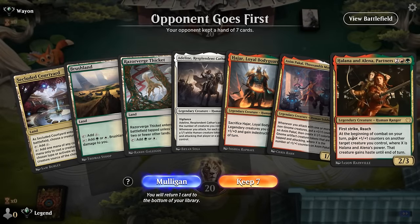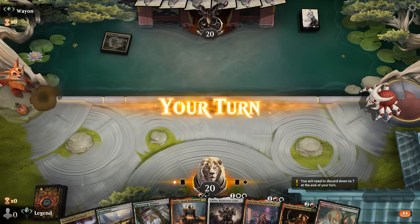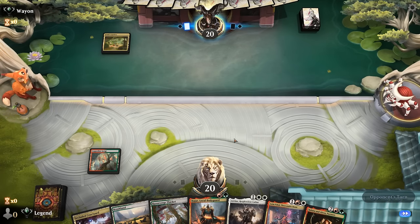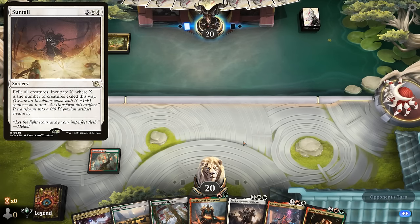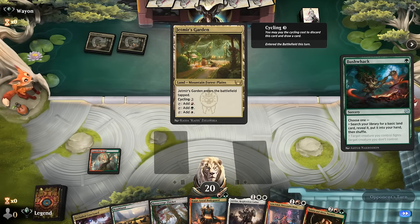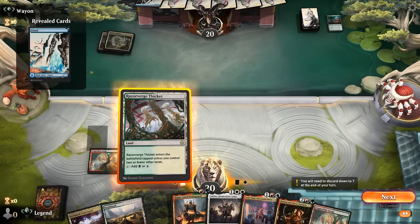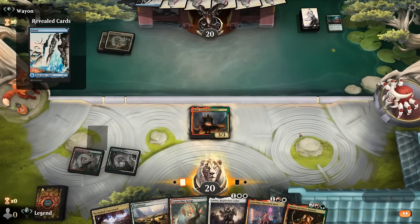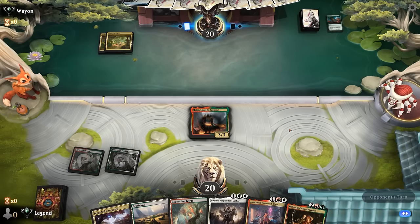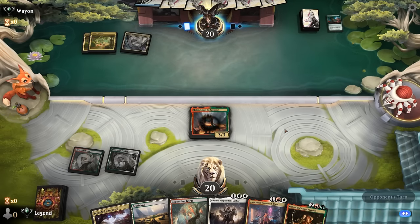We're on the play and our hand is fine — Bodyguard into Anim into Partners. Up against what could be a domain deck, so the main fear here is a Sunfall exiling our board — I don't know if we're going to be fast enough to prevent that. A Bushwhack is kind of unusual so it might be something else. Opponent did get an Island so likely still a domain deck with access to a 2-mana Leyline Binding.